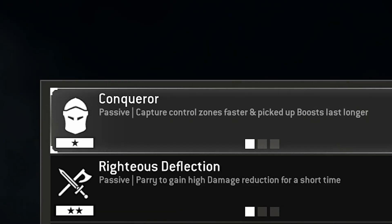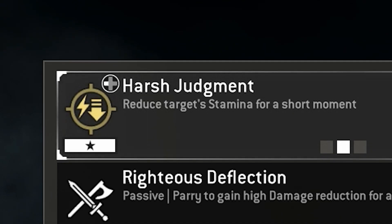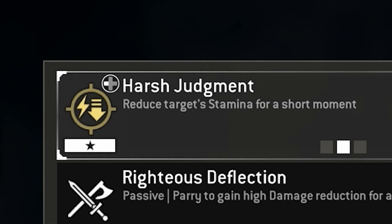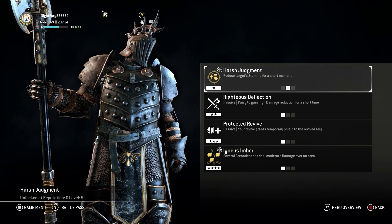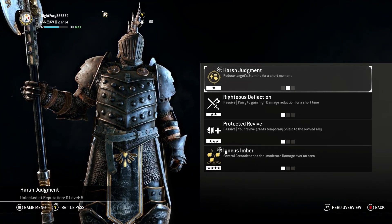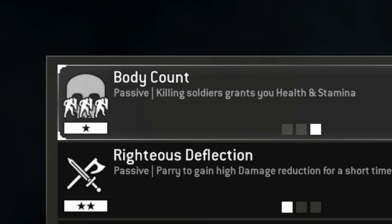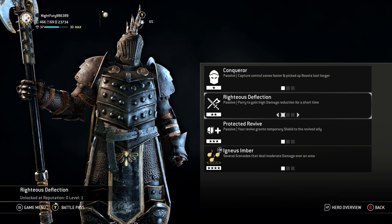For Tier 1, the first feat is Conqueror — a passive where you capture control zones faster and pick up boosts that last longer. The next one is Harsh Judgment, which reduces the target's stamina for a short duration. And the third one is Body Count — another passive where killing soldiers grants you health and stamina.